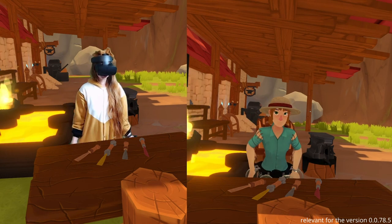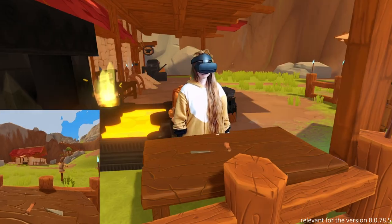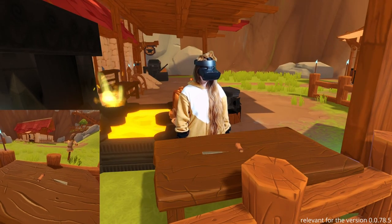Hello guys, I'm Foxy! Today I'm going to show you how to make a chisel in A Township Tale. There are two things you need to make a chisel: a chisel head and a handle.